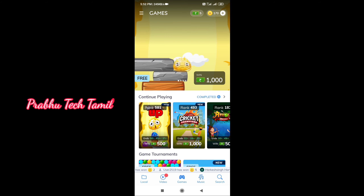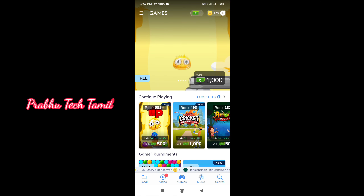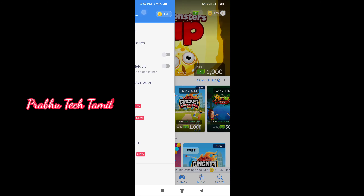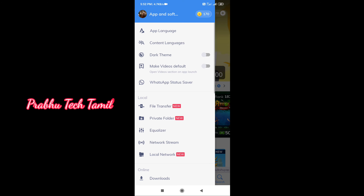First of all, you download the MX Player. The download link is in the description box. You can also download the game or select the game from the app.